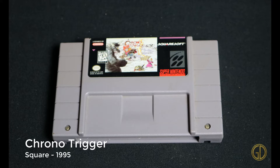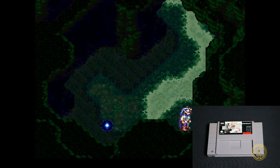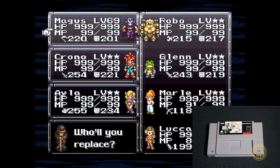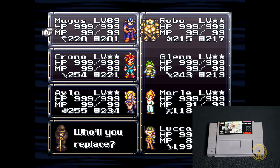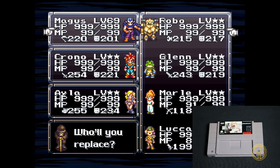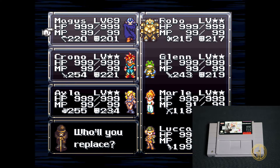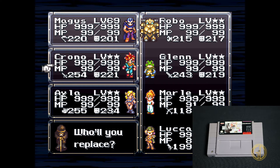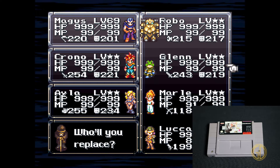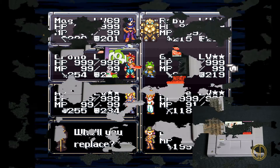Up next is Chrono Trigger released by Square in 1995, and this is quite possibly one of the greatest Super Nintendo games if not one of the greatest RPGs ever made. Hands down, if this isn't your favorite, I'm almost positive it would be in your top five. This is a fantastic game — amazing graphics, amazing effects, extremely satisfying gameplay, and the music is awesome.